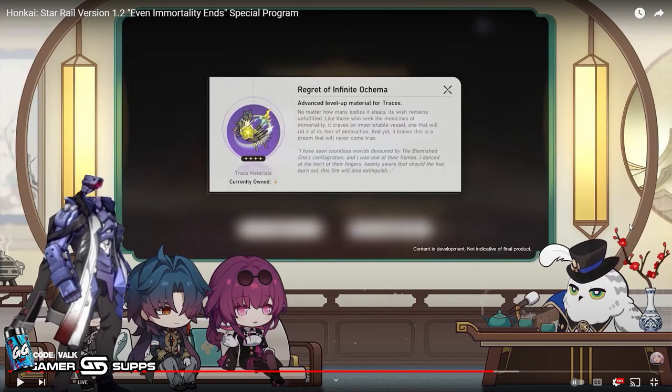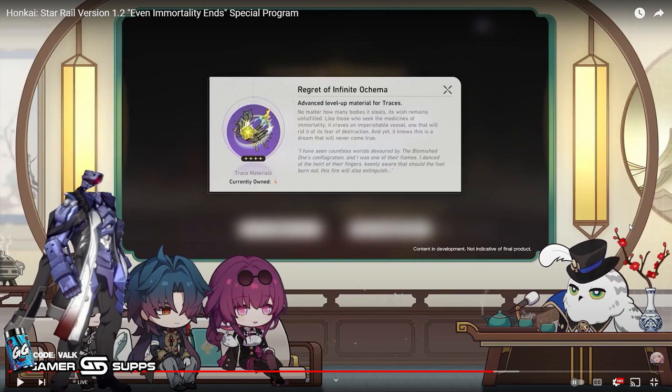There are two new areas and a new weekly boss. You can't pre-farm any of the Stagnant Shadows for Blade before he comes out, and you can't pre-farm the weekly boss mats because they all come with the new area. So you can only really pre-farm trace materials, as well as XP and credits if you need those. Don't worry too much about Stagnant Shadows because you can't farm until the patch goes live.